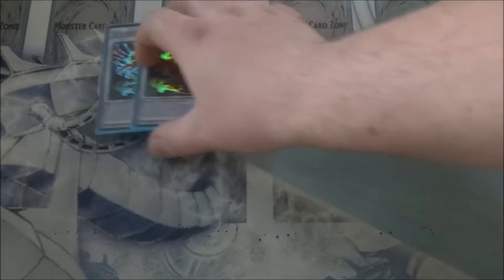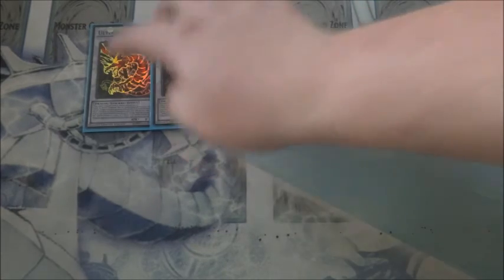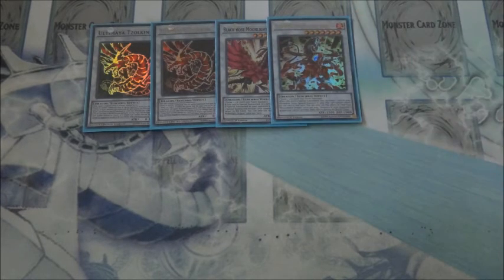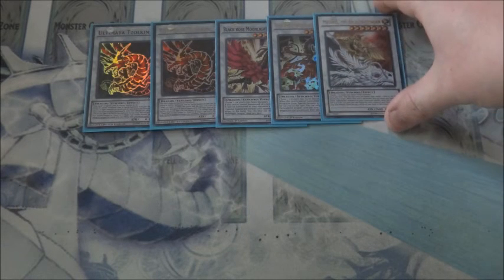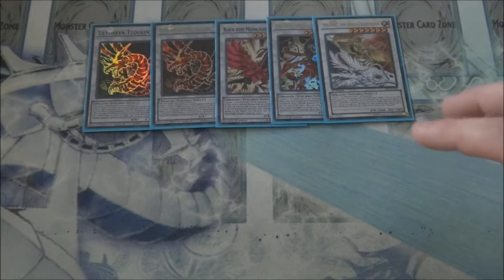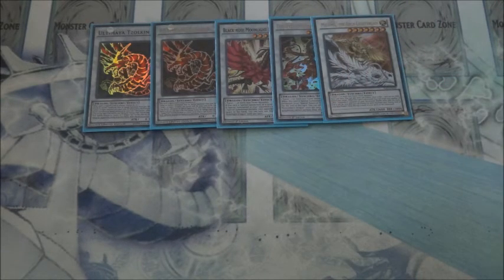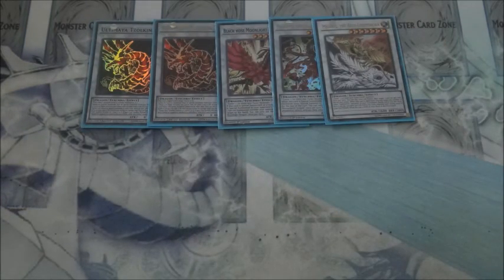On to the Synchros: we run double Ultimaya Tzolkin, since with the Hieratic engine we do run into these guys quite often. For the Level 7s, we run one Black Rose Moonlight Dragon, one Meteor's Burst Dragon, and one Michael the Arc-Light Sworn. The fun thing about running the Hieratic engine is that even if you don't have Tzolkin on board, all three of these cards are accessible through their own Synchro means, so you don't necessarily need that combo to make all three of these Synchro monsters live.